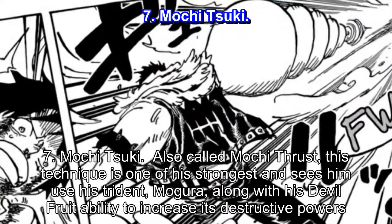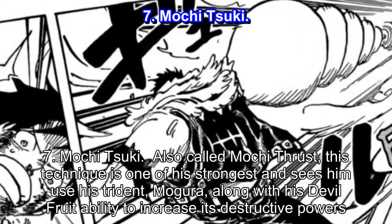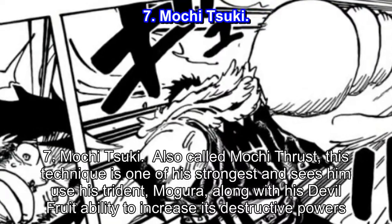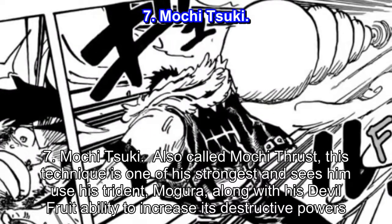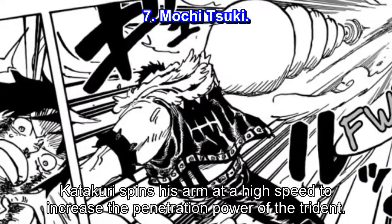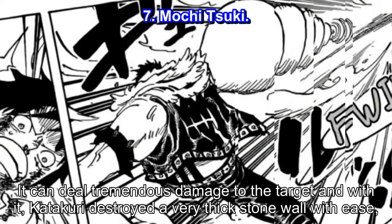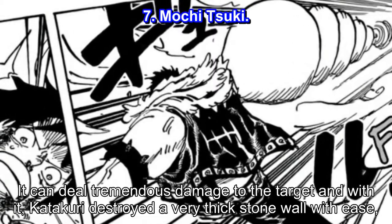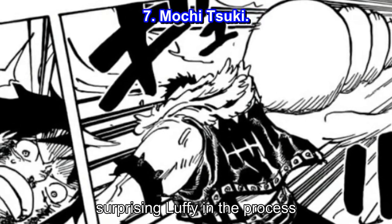Number 7: Machi Suki, also called Machi Thrust. This technique is one of his strongest and sees him use his trident, Magura, along with his devil fruit ability to increase its destructive powers. Katakuri spins his arm at a high speed to increase the penetration power of the trident. It can deal tremendous damage to the target, and with it, Katakuri destroyed a very thick stone wall with ease, surprising Luffy in the process.